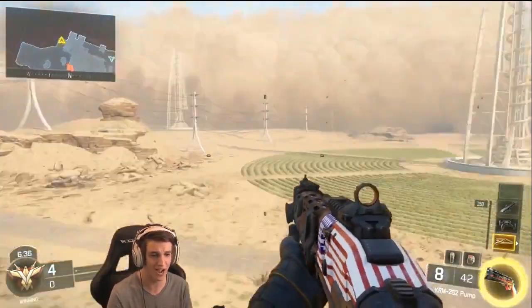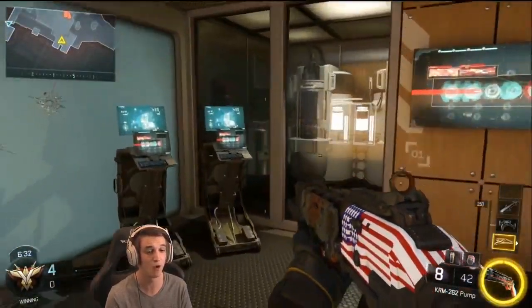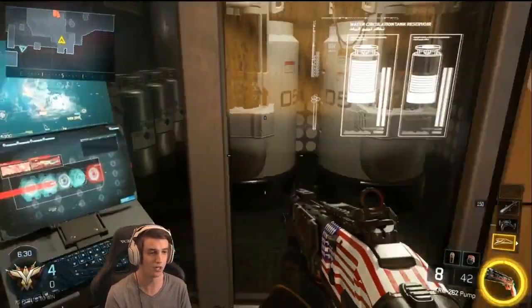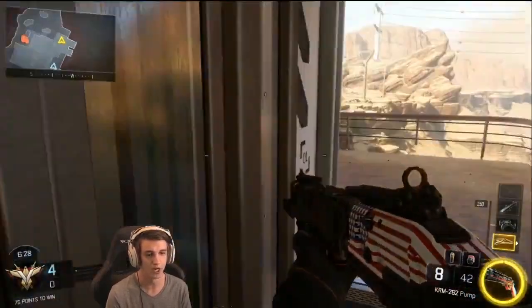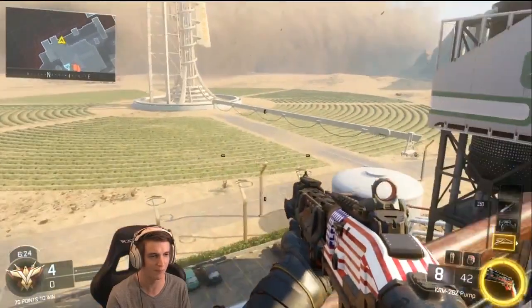So in the event of a sandstorm, we are actually gonna move indoors. In here is our cardio facility where you can work on your cardio. We're gonna shut off all these doors because there is in fact a sandstorm that looks like it's coming.